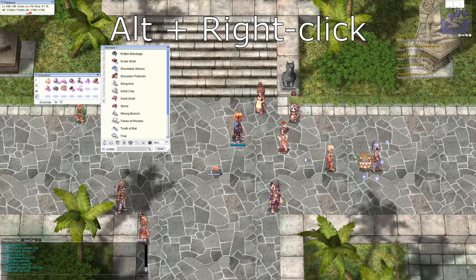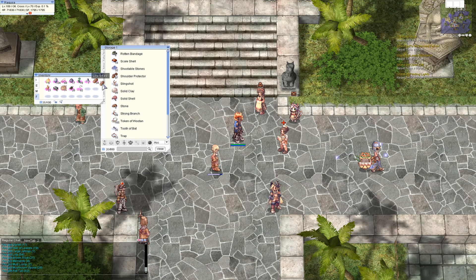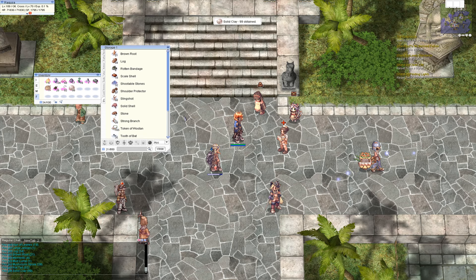Number 1: Drag and drop versus alt-click. If you have some content in your inventory and you want to move it to your storage, you can drag and drop, or move something from your storage to your inventory by drag and drop. That's quite slow and tedious.